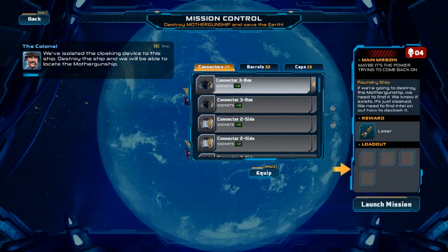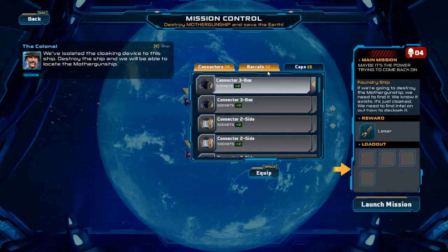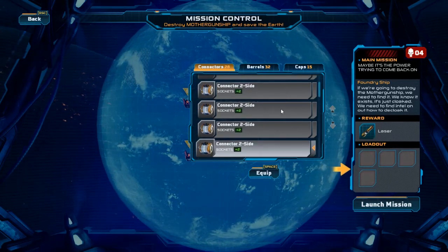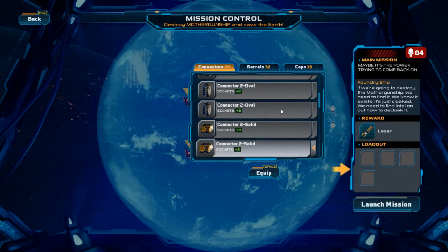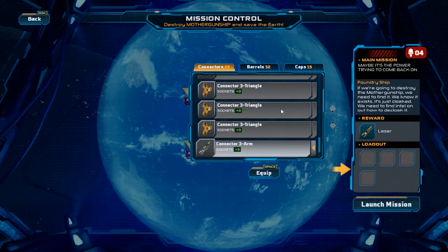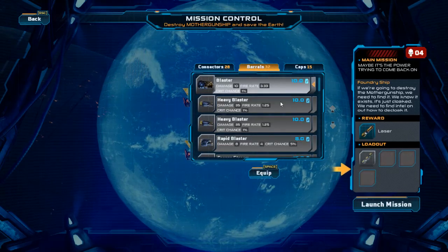Send the cloaking device to this ship — destroy the ship and we'll be able to locate the mother gunship. So I think what I'm gonna do is choose, once again, one connector and two guns. I'm trying to decide what connector I really want. I really like the connector three arms — I think we're gonna go ahead and do that.